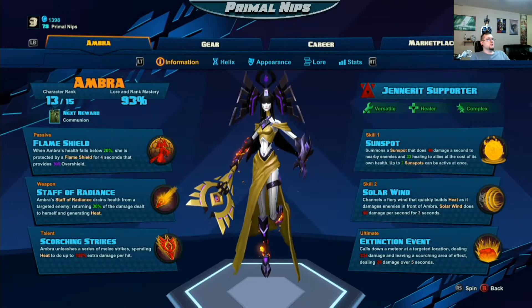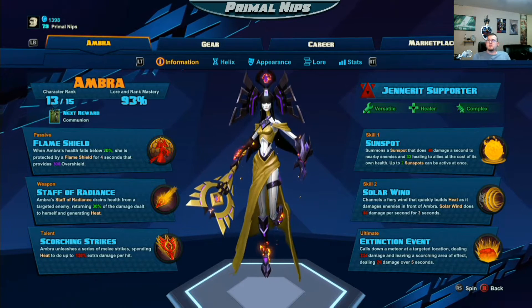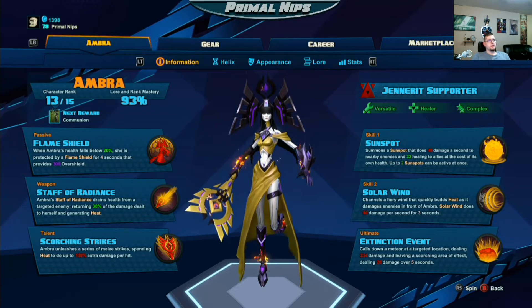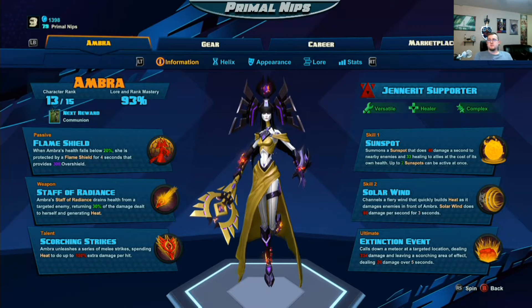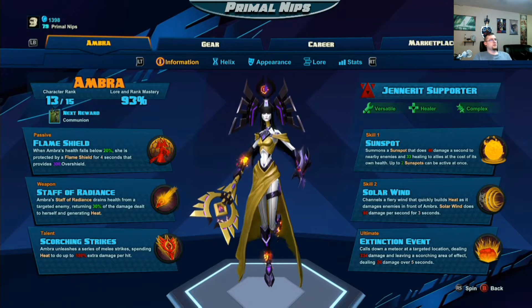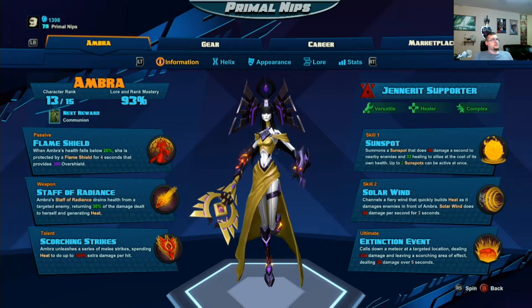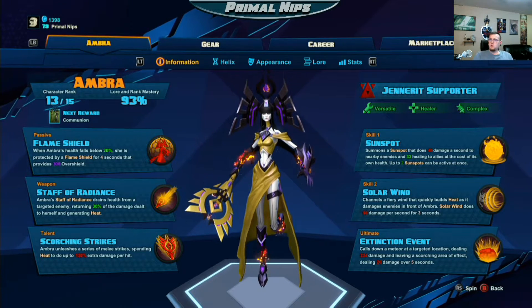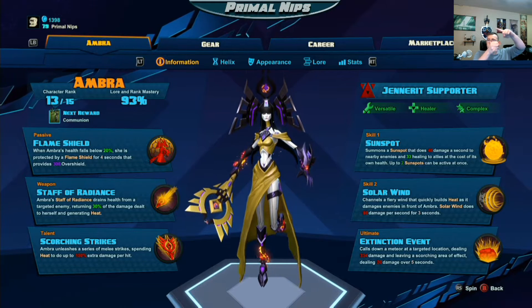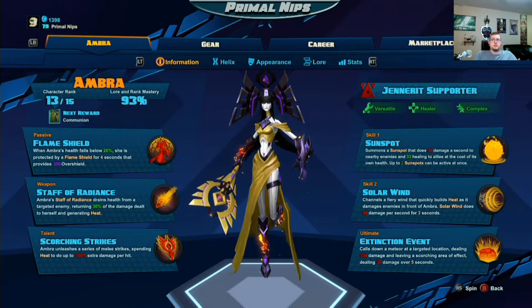Let's start out with the information. The flame shield is her passive. Once her health drops below 20%, you will gain an overshield with 300 health. That is awesome — nobody else has something like that that automatically protects you when you get low. The weapon is the Staff of Radiance. You will hold the staff up and a beam will go from your staff to the enemy, damaging them as well as healing you.